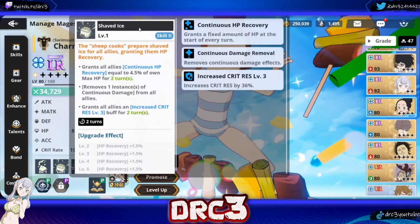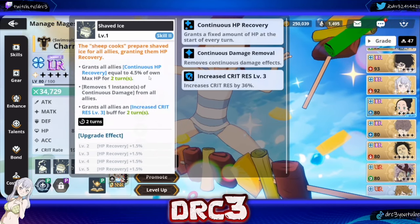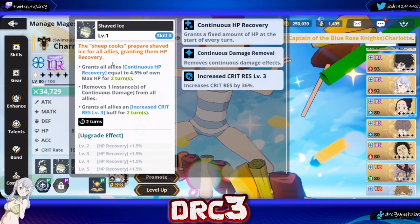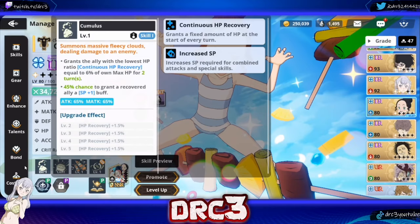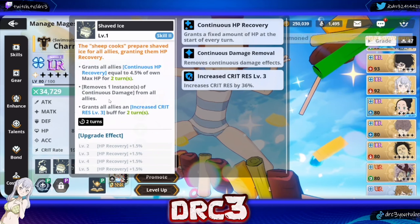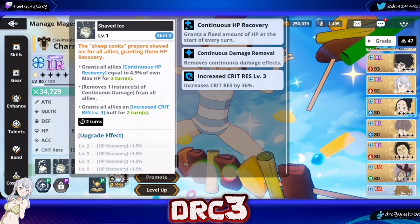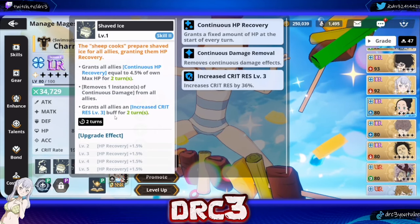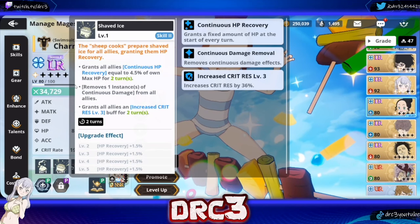Her second skill, Shaved Ice, grants all allies Continuous HP Recovery equal to 4.5% of own max HP for two turns. This is another Continuous HP Recovery, however this one is for all allies, whereas skill one was for a single ally. So keep that in mind. It also removes one instance of Continuous Damage from all allies — so if they're burnt or poisoned or whatever, it will remove that from them. And then it grants all allies an increased crit resistance level three buff for two turns, so they are less likely to be hit by crits.